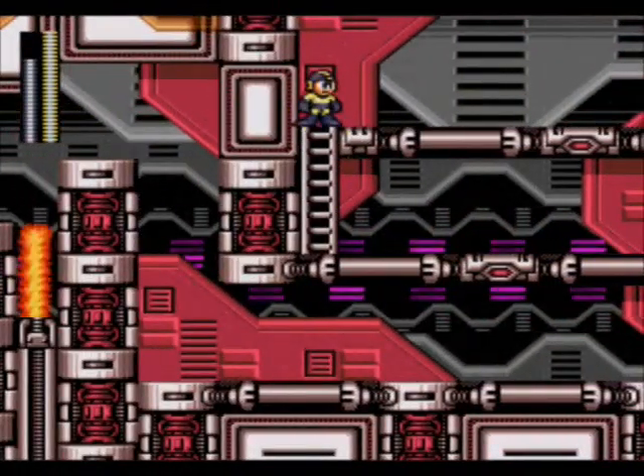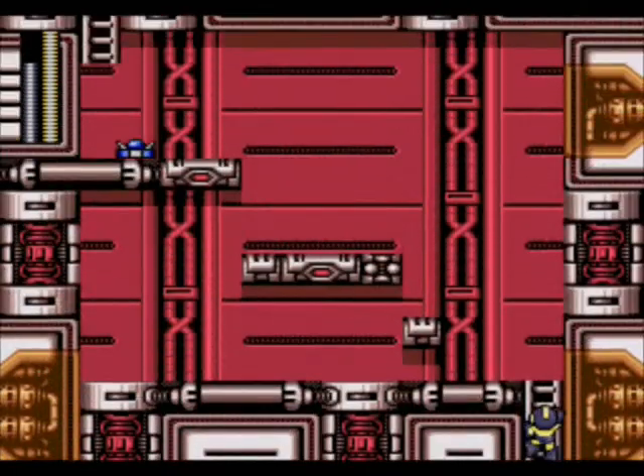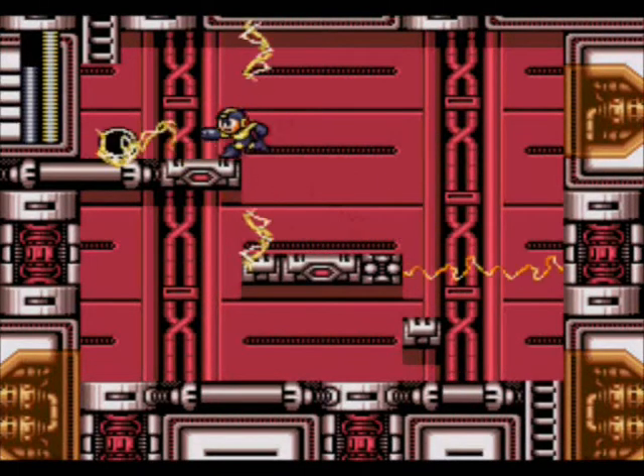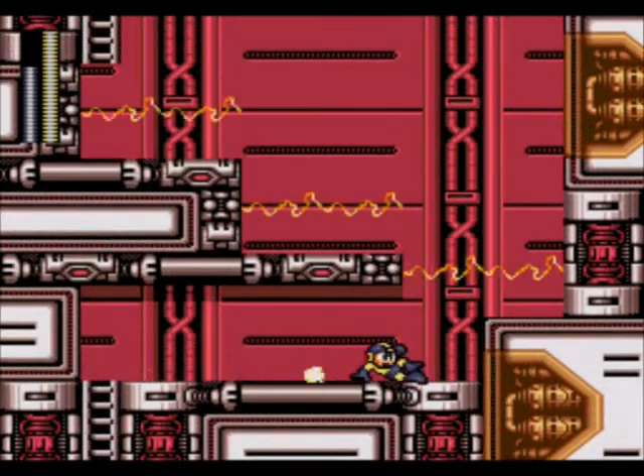Just continue to take out the enemies as you go through here, go over here, climb up this ladder, shoot a Thunder Beam, slide with it, take that enemy out, and then keep on moving. Up here is an area kind of like Elec Man's stage from Mega Man 1 — you've got Gabyoalls moving around on the floors and electric traps here and there.